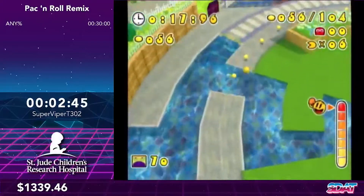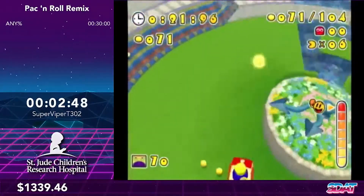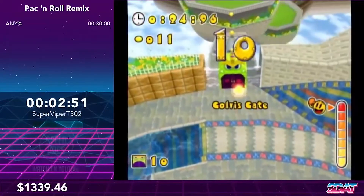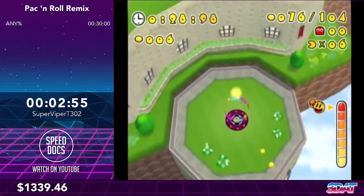Light Pack makes Pac-Man's physics very broken — he can last a lot longer in midair, and he also gets a lot of height from slow boosts and stuff. You'll be seeing that very shortly and how it can be exploited.